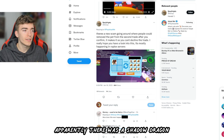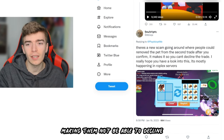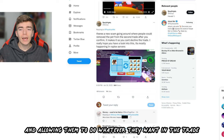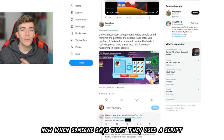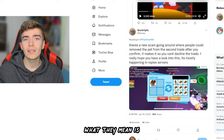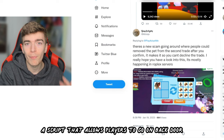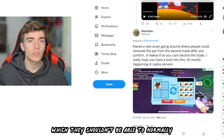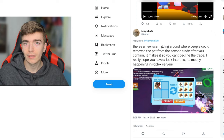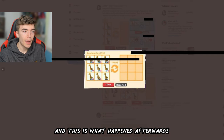Apparently there was a Shadow Dragon involved, and what the script did was freeze the victim's screen, making them unable to decline — forcing them to accept and allowing the hacker to do whatever they want in the trade. When someone says they used a script, they mean a hacking-type script that allows players to gain backdoor access into a game which they normally shouldn't be able to do.